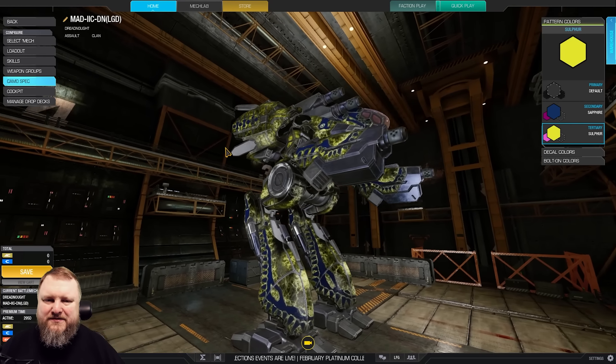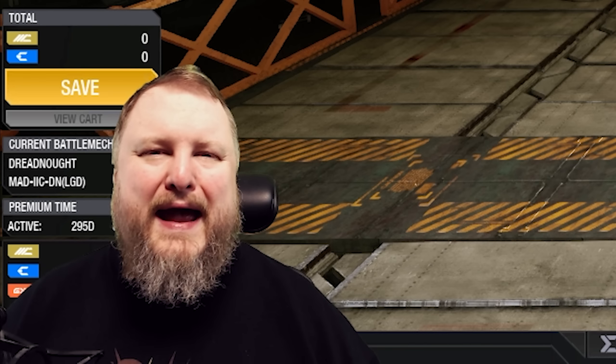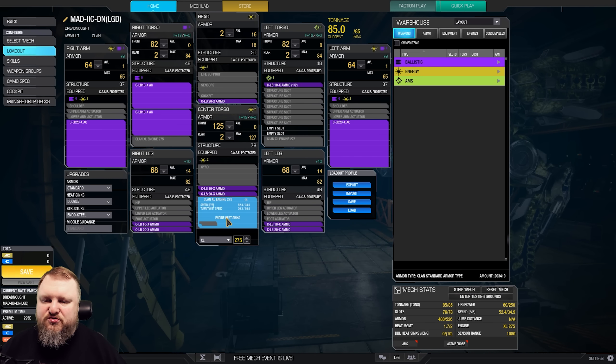Just how many shotguns can we fit on the Marauder IIC Dreadnought, the new legendary mech that came to MWO this week? The answer is LBX60, baby. Let's have a look under the hood. The basis for this build is going to be an XL engine 275, so we're going to be a little bit slow for a Marauder IIC — only 52.4 kph. However, we make up for that in firepower.